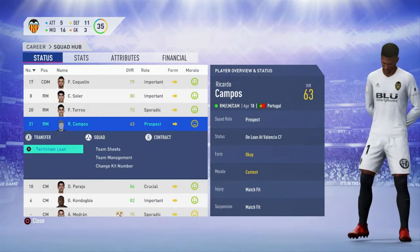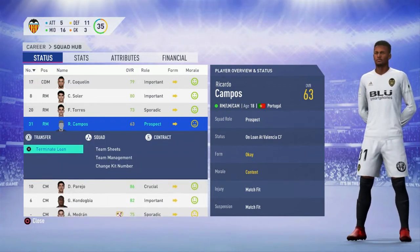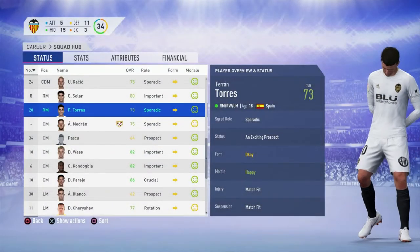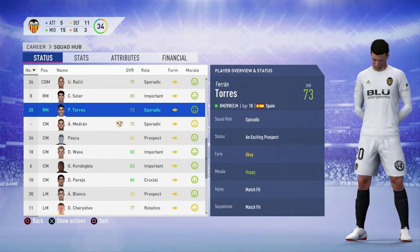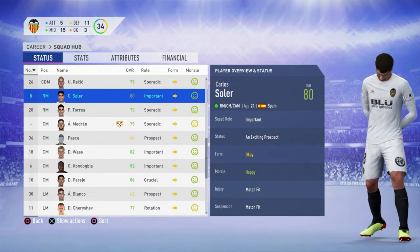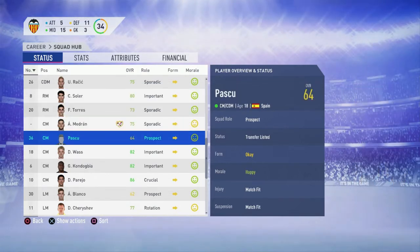Right mids: Ricardo Campos is on loan here — I'm going to have to terminate that; I'll pay the 33,000 euros. Ferran Torres, 18 years old, basically a winger, 73 overall — an exciting prospect, potentially 85 to 90. And Carlos Soler, 21 years old, 80 overall, exciting prospect. I like our right mids; I'm not going to change anything just yet.